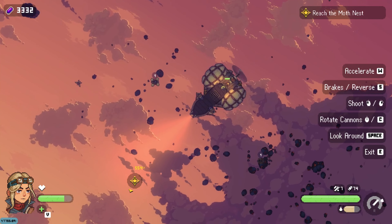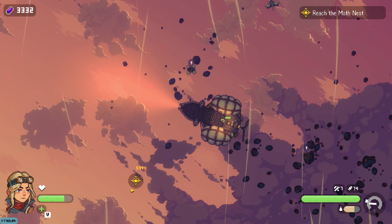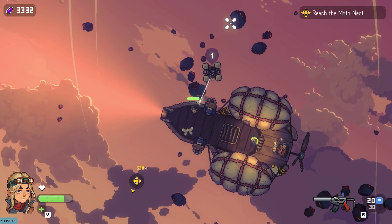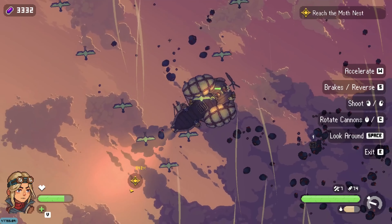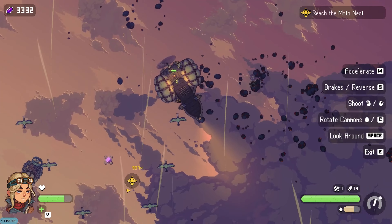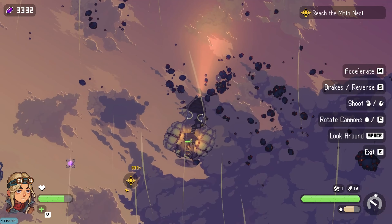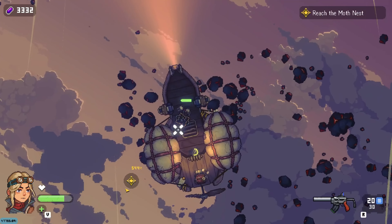After I get this coal and make the rifle, we have to do that Phantom Abyss run, and then in this game go to the moth nest. I think then I'll get the ability to make the hangar or whatever that I need.